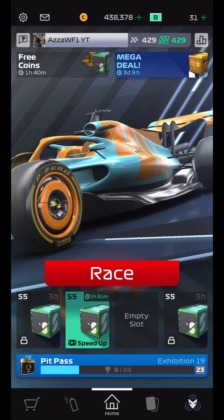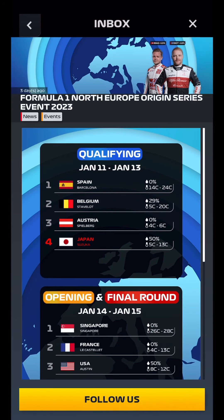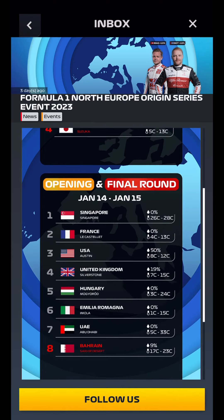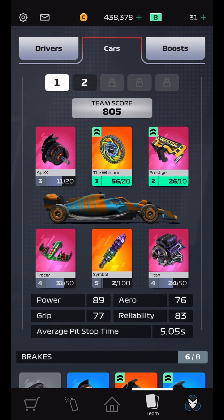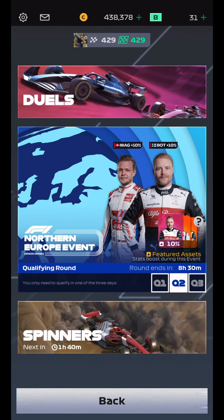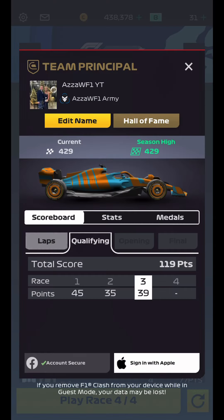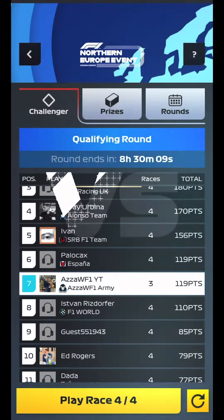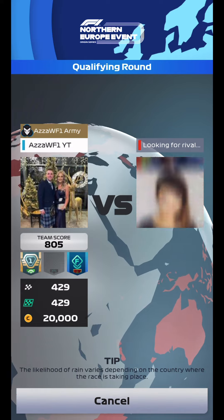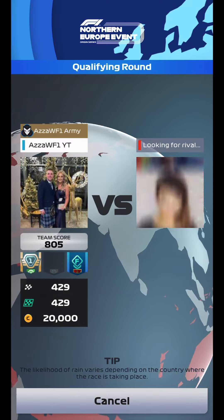Welcome back to the free-to-play account, the account with not a zero penny spent. We've got the North Europe Origin Series event of 2023. Valtteri Bottas and K-Mag are the ones basically boosted this week, and we haven't got Bottas very high. K-Mag is only sitting at level 3. This is the car we are using and it's going to be tough in Challenger — very tough. We're not expecting anything amazing because everybody at this level will be using the boosted drivers, yet we don't have the required levels to push very high. We're in Challenger and going to try and get through to the final round, hoping for some decent up-to-Series 6 rewards.